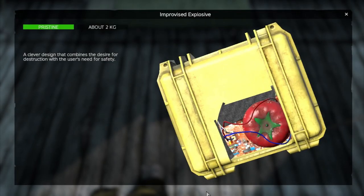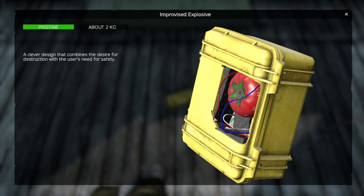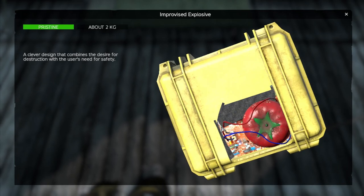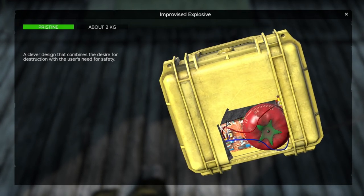Hi everybody, welcome to DayZ. In this video I'm going to show you how to make and use the improvised explosive device. This is currently live on the 1.18 experimental servers for Xbox and PC, but will be coming to public servers very, very soon.